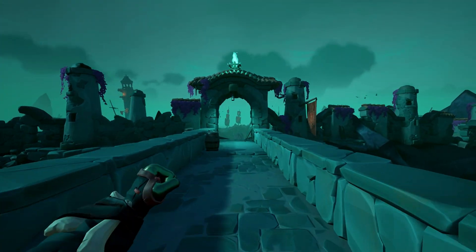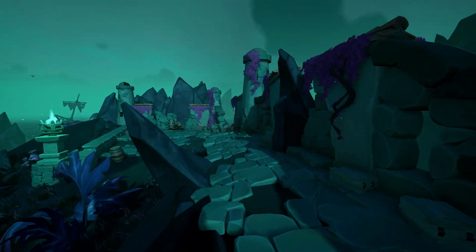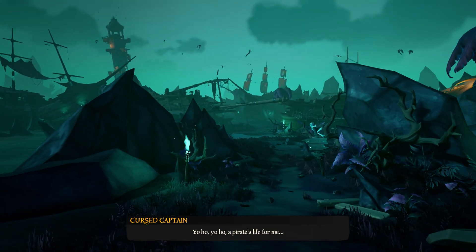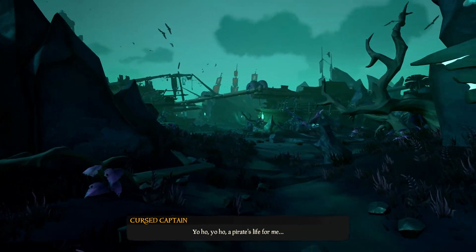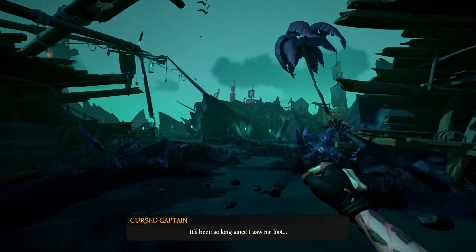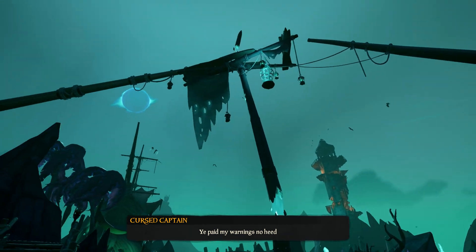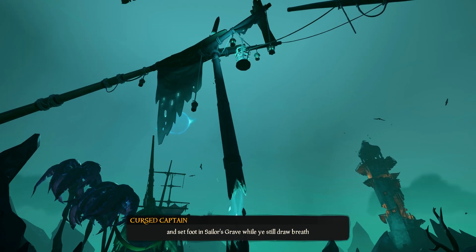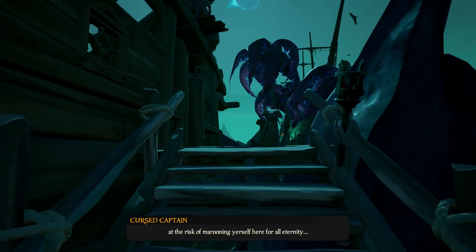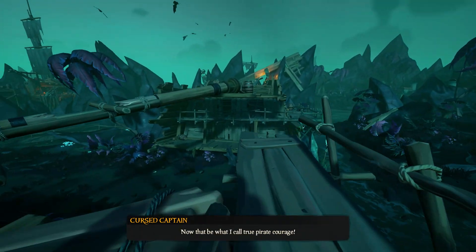First things first, we get into Pirate's Grave town. It's a beautiful town and now we're going to go see our captain — he's already singing. He's on top of that cage right there, and to free him you need to go through a parkour course to get right there and cut him down.